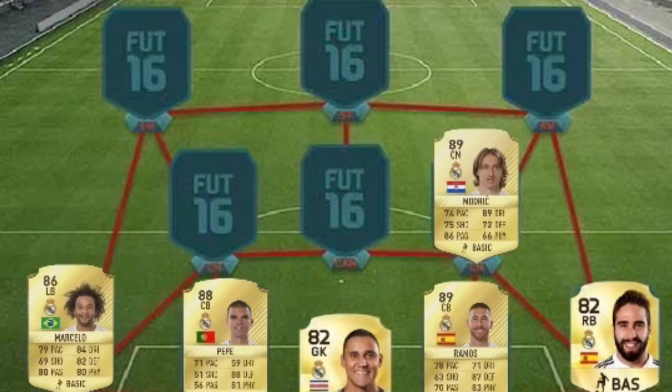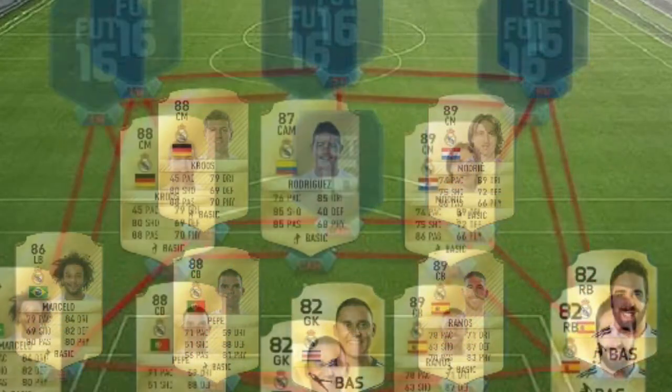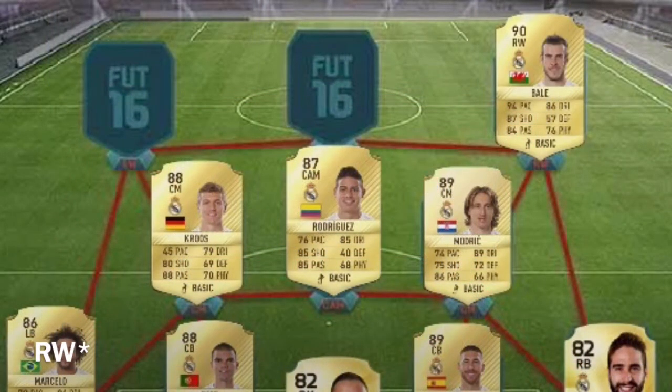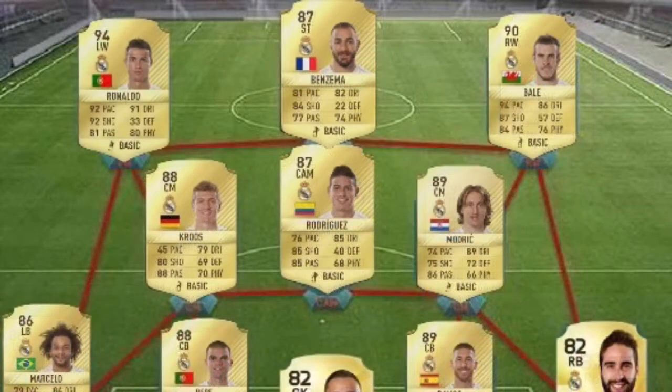In centre midfield, we've got Varane and Modric — both are amazing defenders. And in CAM, we've got Rodriguez, the World Cup superstar. In the right wing, we've got one of the fastest players, Marcelo. Striker is Karim Benzema. And in left winger, we've got the highest-rated player, Cristiano Ronaldo.